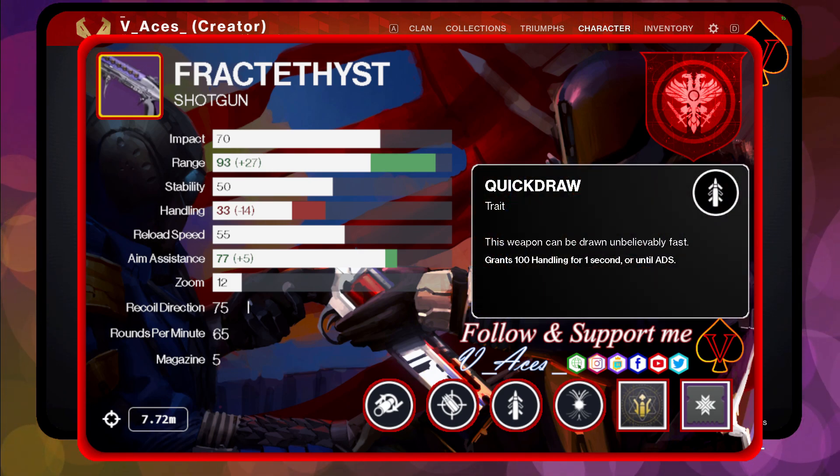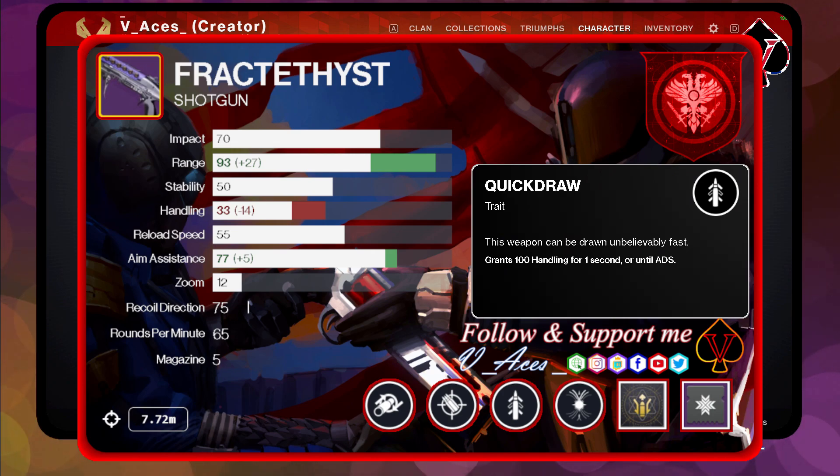Quick Draw has the trait that it will highly increase the weapon's swap speed and will grant 100 handling for a short duration, or until you are aiming. This allows you to basically forget about your handling stat.